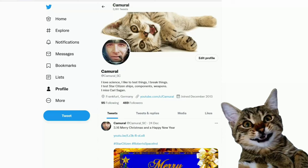Hey, you're still here. You might want to join me on Twitter. My Twitter account is Camoral underscore SC.